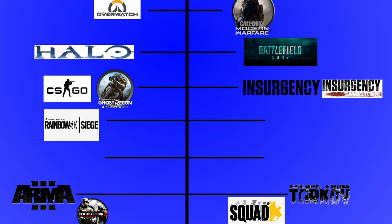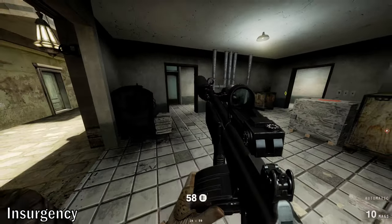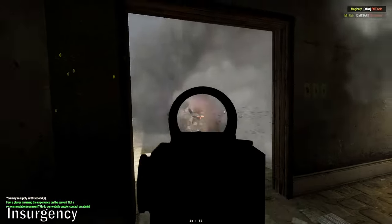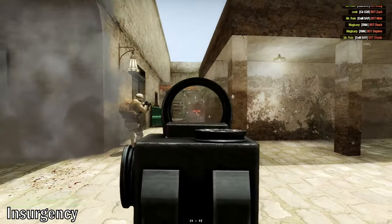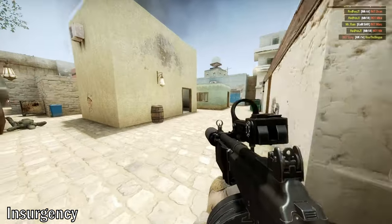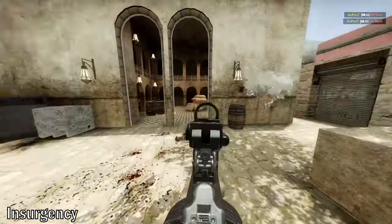Another hybrid-like shooter is Insurgency and its sequel Sandstorm. Insurgency tries to straddle the line somewhere between a hardcore shooter and a tactical shooter. So what is a hardcore shooter? Hardcore shooters are typically faster-paced games compared to tactical shooters. They tend to have the speedy gameplay from an arcadey shooter with the low time to kill that you'd get from a tactical shooter. You'll usually see hardcore game modes or playlists in the Battlefield or COD series. In short, hardcore shooters are just regular shooters with less health. This is kind of the issue with saying any game in particular is only a hardcore shooter — it's more of a game mode than a full-on genre.